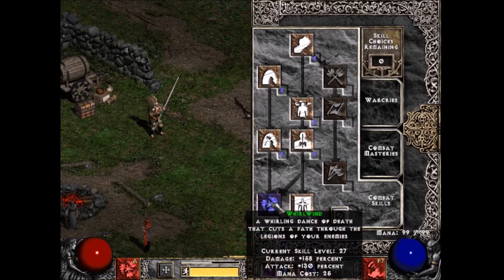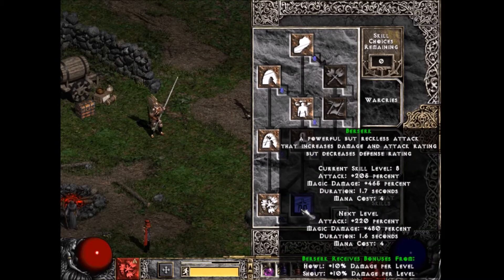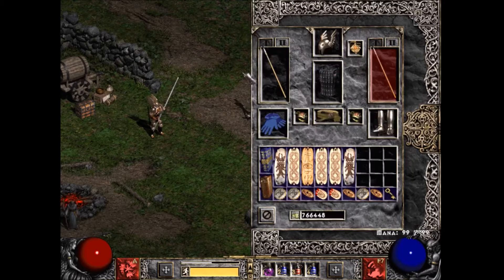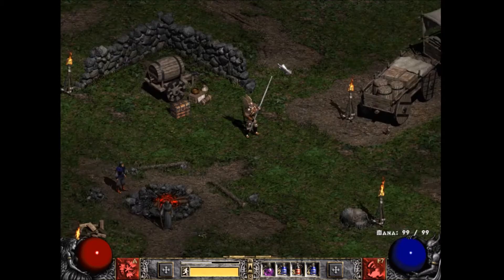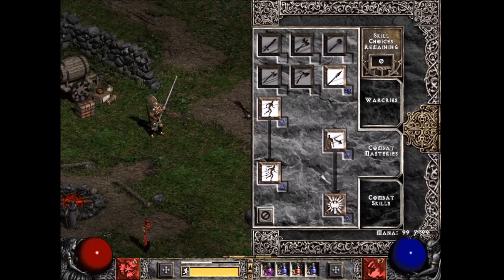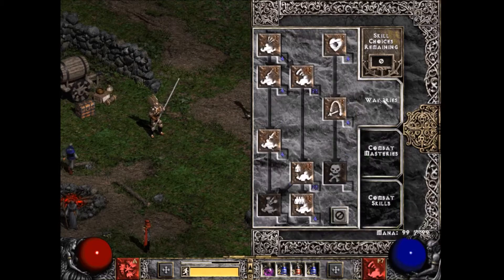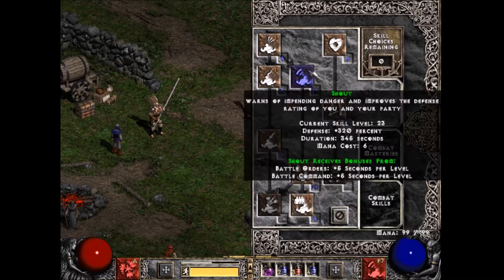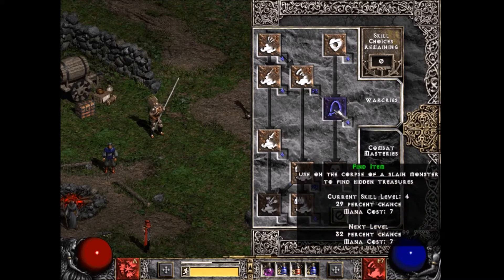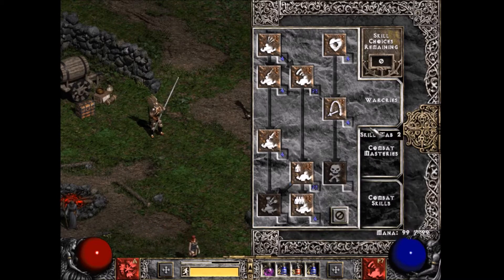Skill points are pretty straightforward: Whirlwind maxed, one point into Berserk for physical immunes, Spear Mastery since the Steel Pillar Warpike is a spear class. One point into Increased Stamina, Increased Speed, Iron Skin, Natural Resistance. War cries: max Battle Orders, max Shout — pretty sturdy tanky boy. Find Item is about 30% right now, boosted a little by Battle Orders.